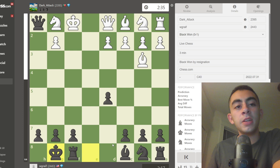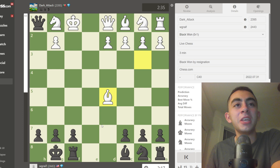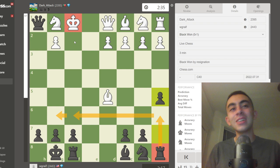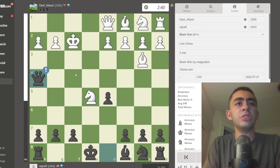Knight f3 attacks our queen while preparing to retreat. What I'd recommend here is castles — just getting our king into safety. White should probably nab this pawn. Our queen is really the only piece out, but we can get another piece out with a really creative idea: a5 is the move I would recommend. The point is we're going to play rook a6 and shift it along to either f6 or g6, causing problems on that king. Bishop f3, bishop g4 — we're going to put a lot of pressure there and force the action, even if they try to decline our Buskhast Gambit.